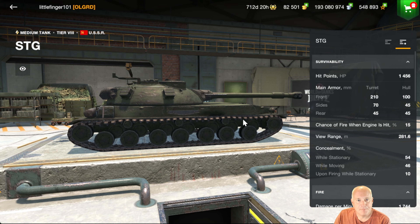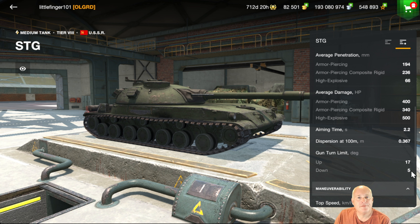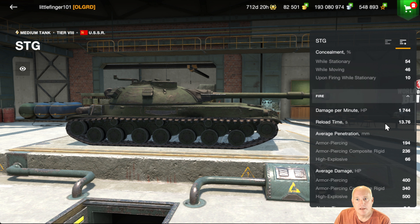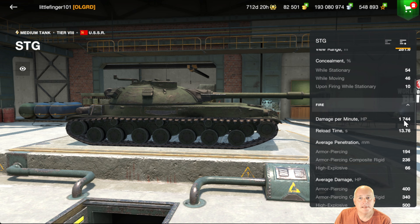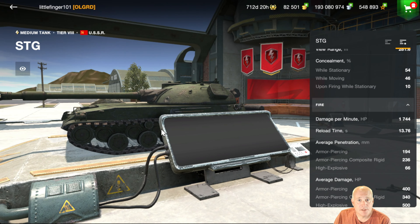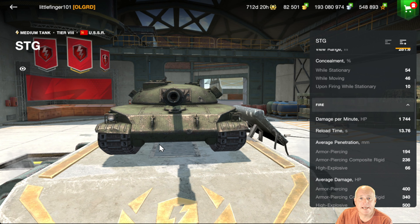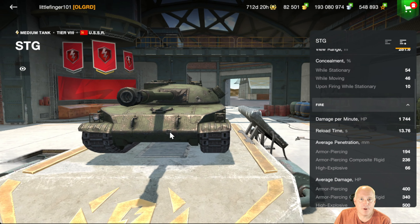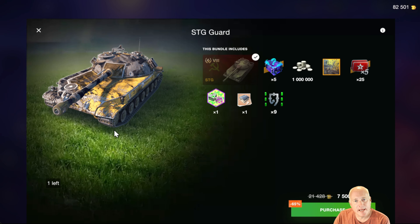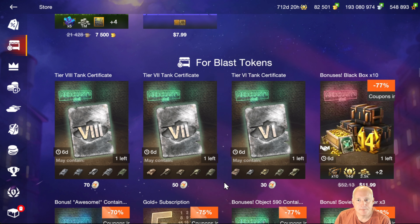The AMX 30 1er Prototype — Tier 9 — this is going to be over 14,000 gold, which for a Tier 9 is high. You get 30 gold boosters and some crates. The tank itself plays really nice — that French gun with good accuracy and good mobility. With 10 degrees of gun depression, 310 average damage, and 2,600 damage per minute, that's a nice number. The mobility and how it drives is really nice, but I think it's a bit expensive for what you're getting.